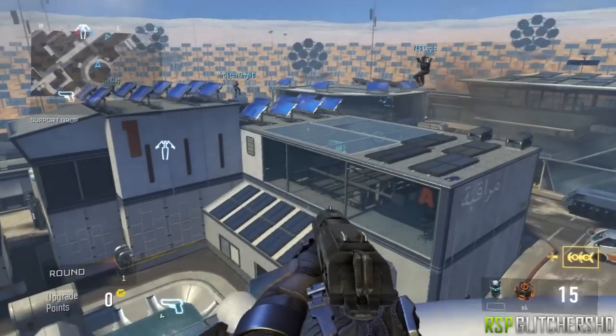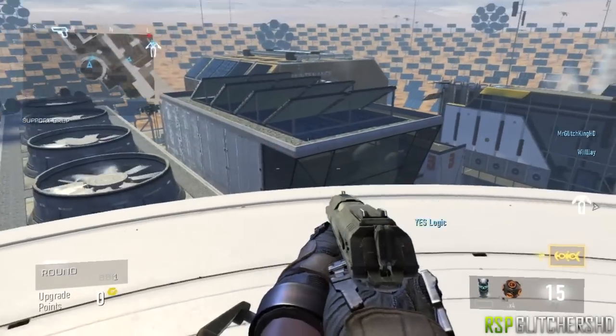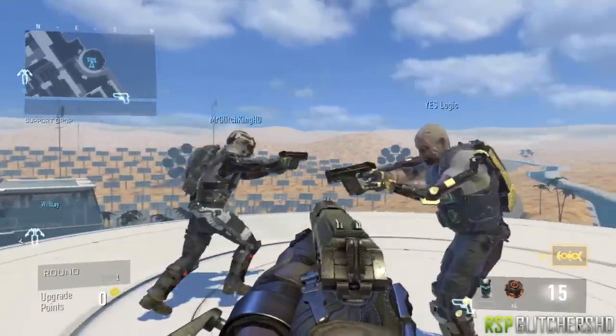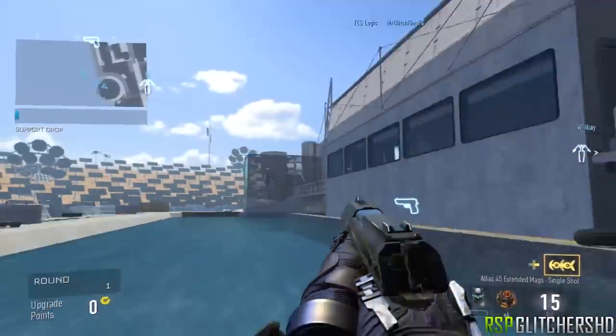From here, just drop off the container. If you look in the distance you can see my buddy jump on top of the roof there — you can also do it from there, but I found the first way easier. Whichever works, they both work, so you can choose whichever one you like. At the end I'm just gonna show you some spots you guys can get to once you're outside each map.